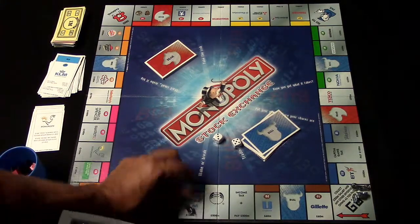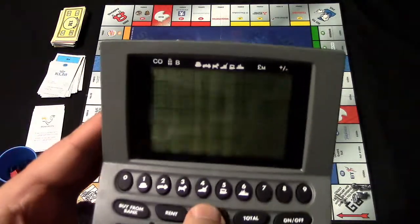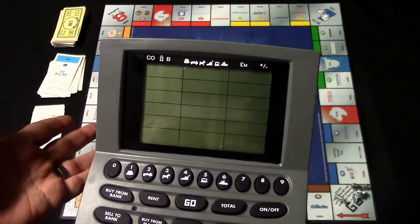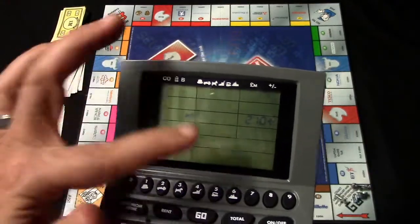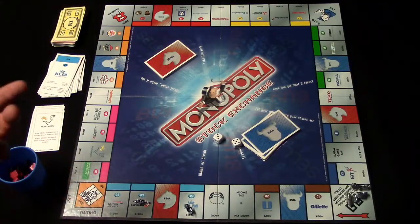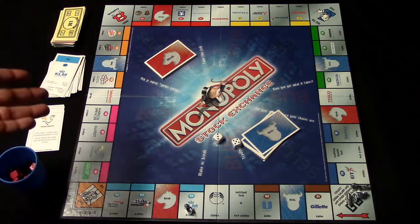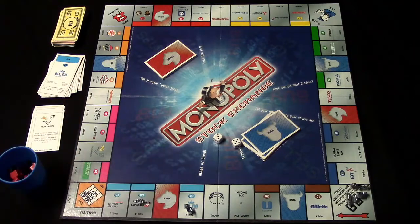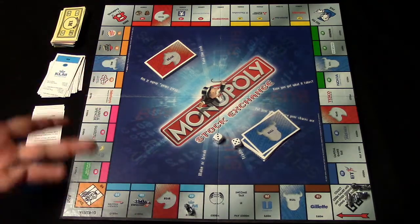When the dog reaches go, he collects his dividends by hitting the go button. He receives 200 million pounds automatically, plus any additional dividends — for example, 10 million extra in this case. If you end up in jail — from rolling doubles three times, landing on go to jail, or a card — you have three options: try to roll doubles within three turns to get out; pay a 50 million pound fine and then roll; or use a get out of jail free card.